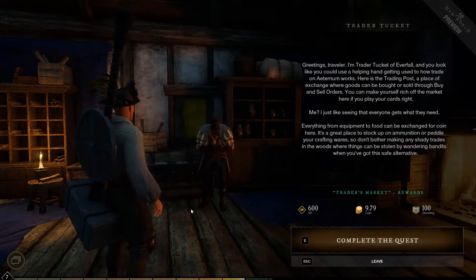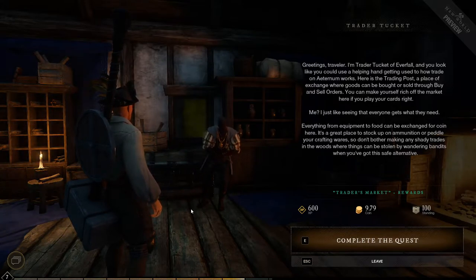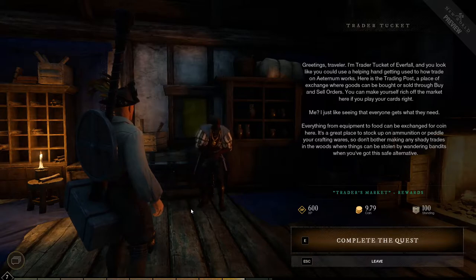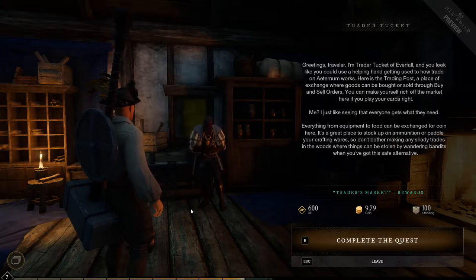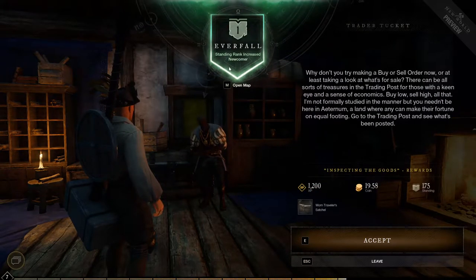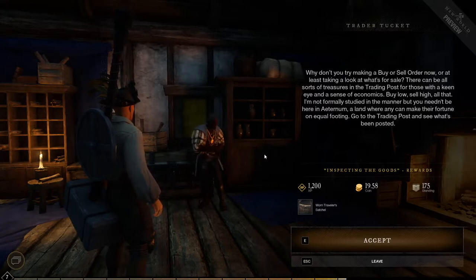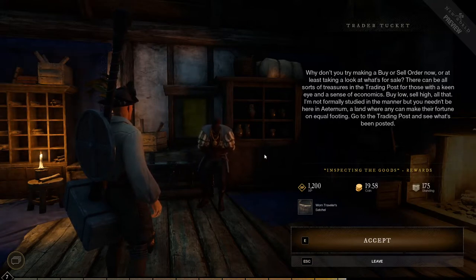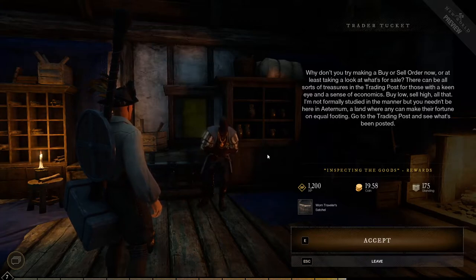Make yourself rich off the market if you play your cards right. I just like seeing that everyone gets what they need. Everything from equipment to food can be exchanged for coin here. It's a great place to stock up on ammunition or peddle your wares. Don't bother making shady trades in the woods where things will be stolen by wandering bandits when you have this alternative.